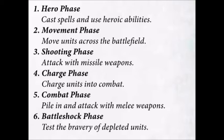So basically this is a short walkthrough of how a game phase goes. You can of course find the rules at the Games Workshop web page. I will have a link in the description where you can read all the rules. It's only four pages so it's a quick read, and it's available in multiple languages.